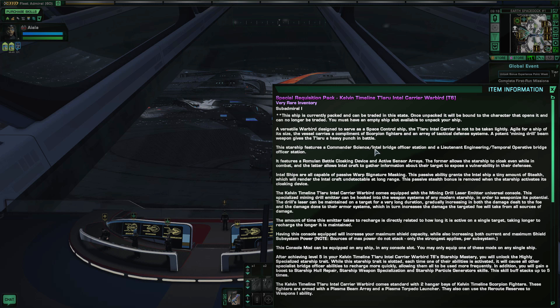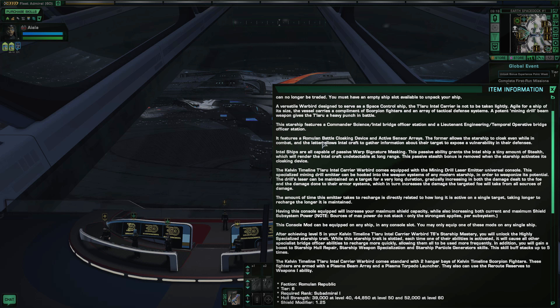This starship features a Commander Intel or Commander Science/Intel bridge officer station and a Lieutenant Engineering/Temporal Operative bridge officer station. It features a Romulan battle cloak device and active sensor arrays — the former allows the starship to cloak even while in combat, and the latter allows intel craft to gather information about the target to expose a vulnerability in their defense. Intel ships also have passive warp signature masking, granting a tiny amount of stealth that makes the craft undetectable at long range — this passive stealth bonus is removed when the cloaking device is activated.